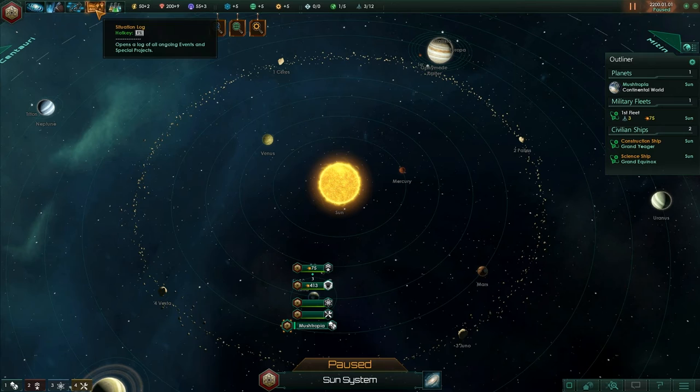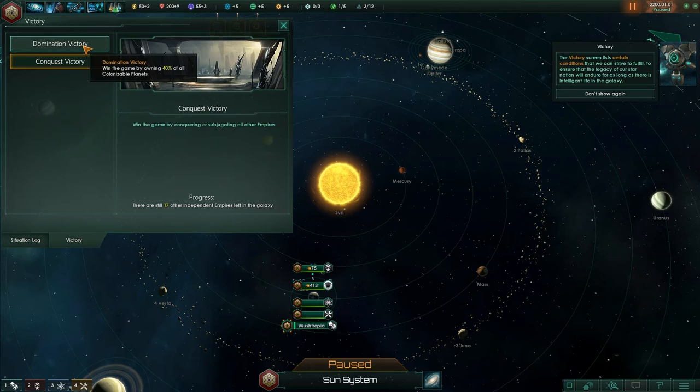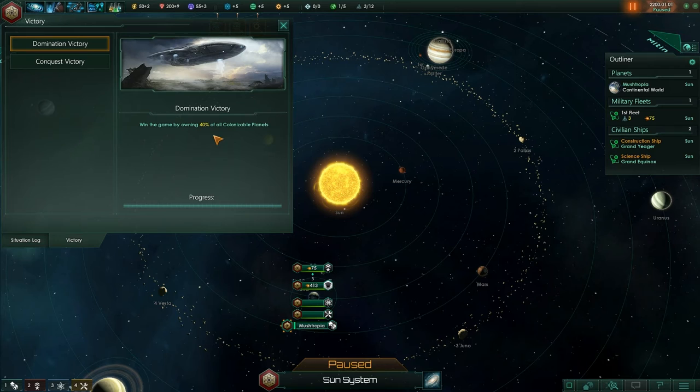The Victory screen lists conditions we can strive to fulfill to ensure the legacy of our star nation endures. There seem to be two types of victory: win the game by owning 40% of all colonizable planets, or a Conquest Victory — win by conquering or subjugating all other empires. The best we can do is own 40% of all colonizable planets. Holy crap. Well, good luck to me.